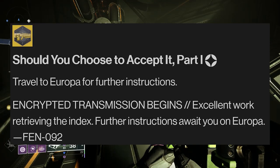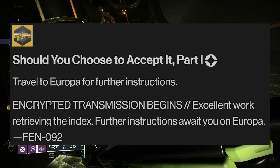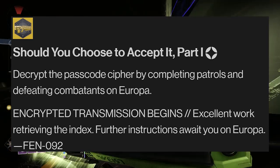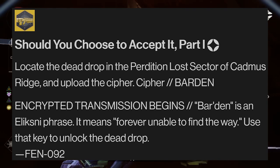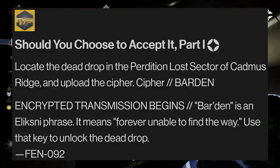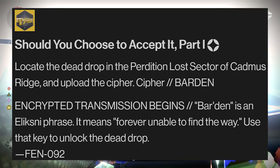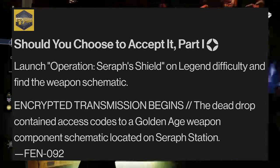Afterwards, you'll be heading to Europa, where you'll most likely be speaking with the Stranger, and you'll have to complete patrols and defeat enemies on Europa. Once done, you'll need to head to the Perdition Lost Sector, where you'll have to upload a cipher — a cipher that returns back saying 'forever unable to find the way.' You'll be using this key to unlock a dead drop, which will be contained within the Operation Seraph Shield mission.